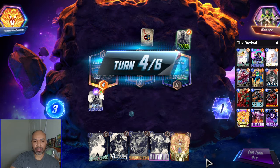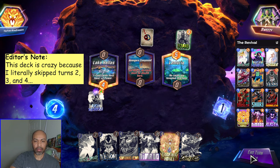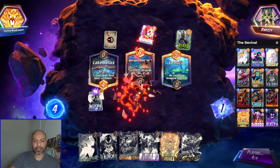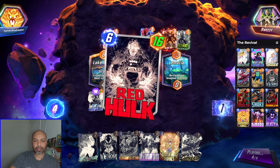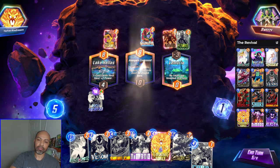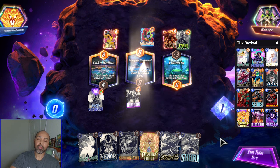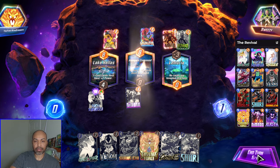Let's let that Red Halt get nice and beefy. I did draw into Carnage. Gladiator — well, I guess either works. I have to play Nimrod middle. Do I gain priority? I don't gain priority if they play Annihilus. I'll hold. They did not play Annihilus — so is it a last turn Annihilus?